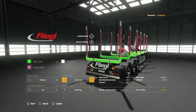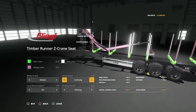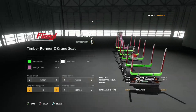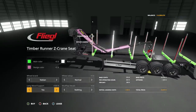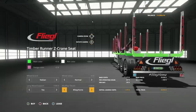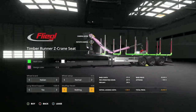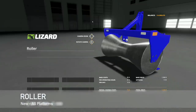Tire options include Lincoln and normal — not sure what Lincoln changes but it doesn't cost anything extra. There's also a long wood support option — yes adds extra support for longer logs. Mudflap decals include nothing, signs, and hashtag Stay Home — play a part together. That's amazing, not sure if that snuck through testing but it's a great touch.